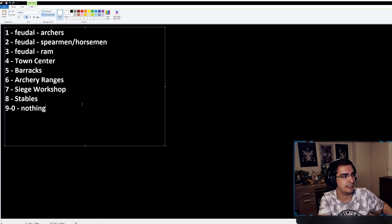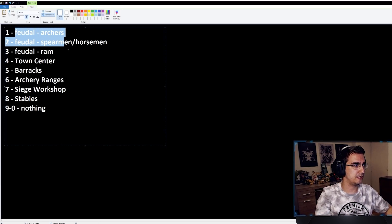If you use 'Select All Army' while attacking, it will move your initial army as well. 'Select All Idle Army' only selects units that are doing nothing — so if you have units lost somewhere on the map, that's the best way to find them.